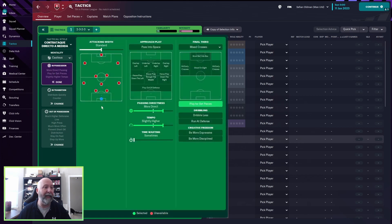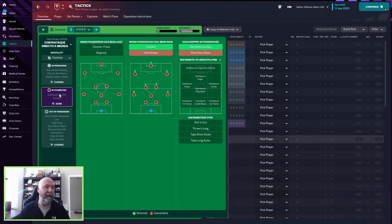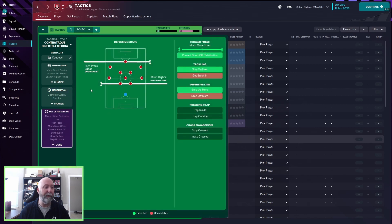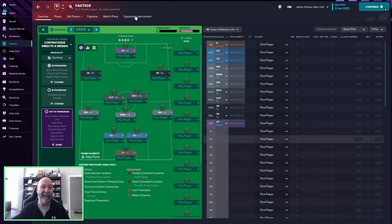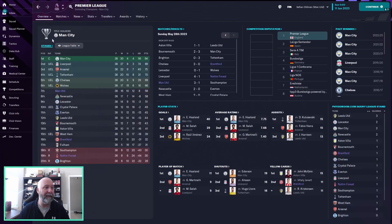In possession, you've got a standard attacking setup with nothing really special — passing directness is more direct, tempo is slightly higher, play for set pieces. This seems to be a tactic for lower-table teams. In transition, counter and distribute quickly. Defensively, higher press line of engagement, much higher defensive line, prevent short goalkeeper distribution, trigger press much more often, stay on feet, and step up more. No opposition instructions.